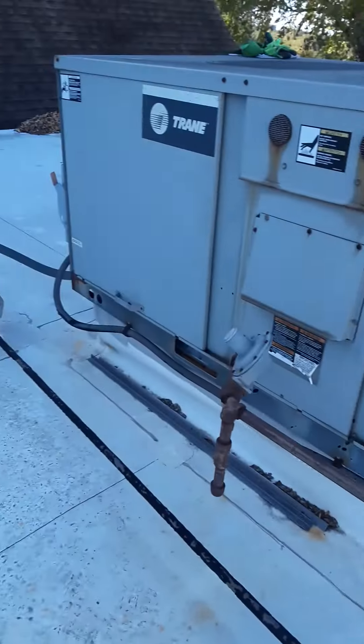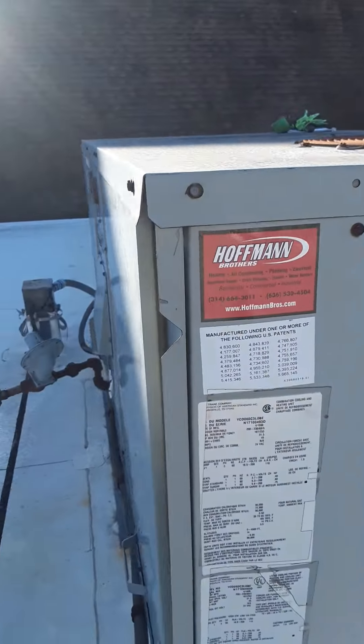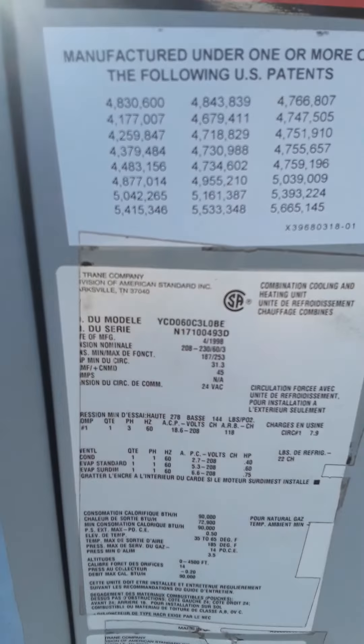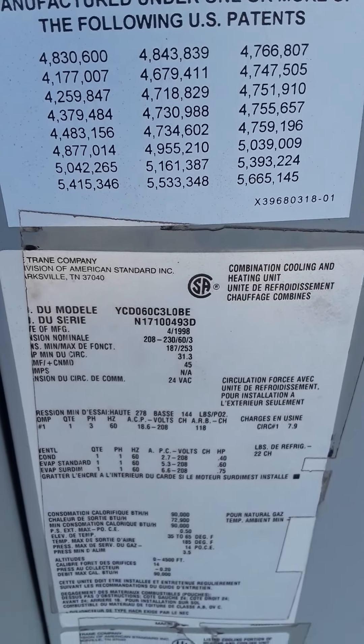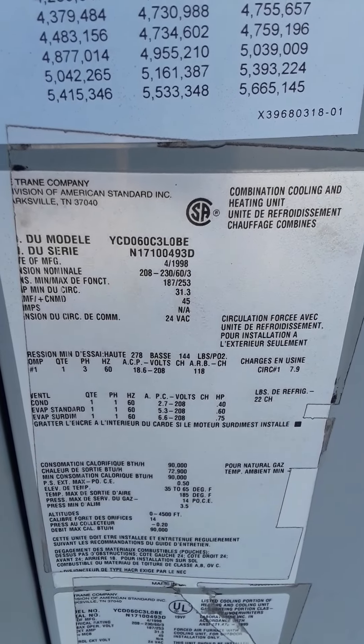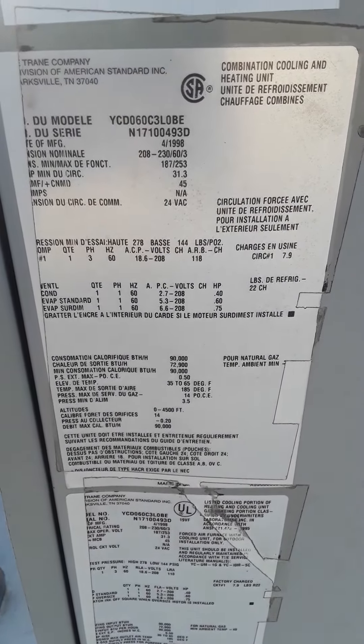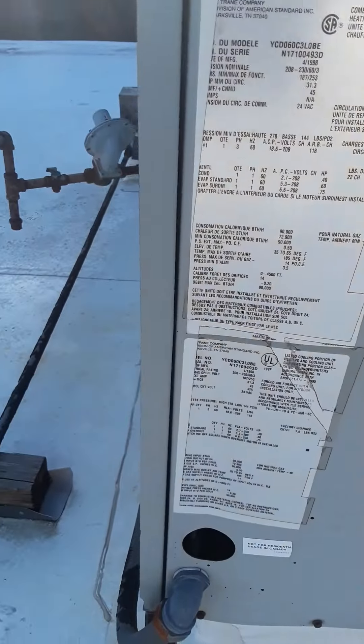No pressure tabs — disconnect we can use. YCD 060, 28233, phase 90,000 input.